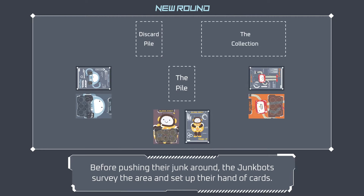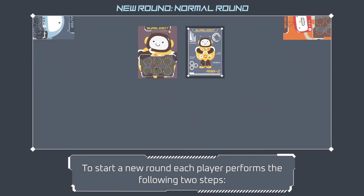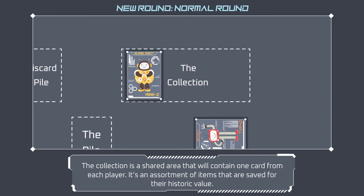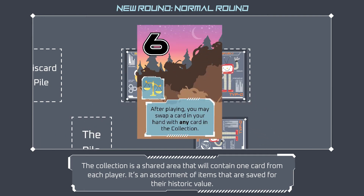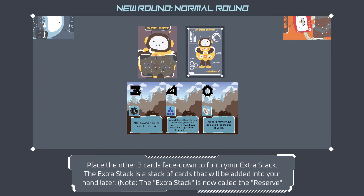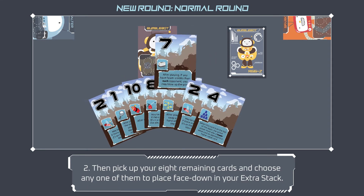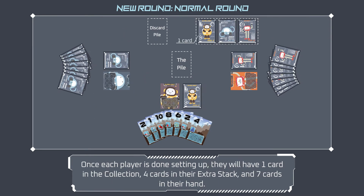Before pushing their junk around, the junk bots survey the area and set up their hand of cards. To start a new round, each player performs two steps: first, shuffle your deck and draw four cards. Choose and place one of these cards face down into the collection — a shared area containing one card from each player, saved for historic value. Place the other three cards face down to form your extra stack, which will be added to your hand later. Then pick up your eight remaining cards and choose any one of them to place face down in your extra stack. Once done, each player will have one card in the collection, four cards in their extra stack, and seven cards in their hand.